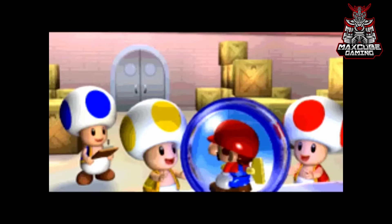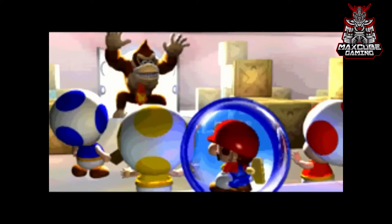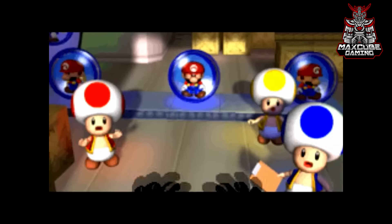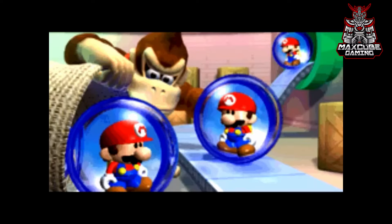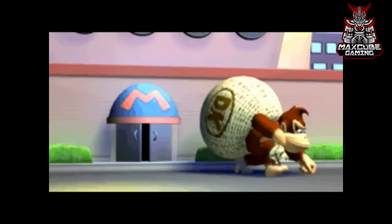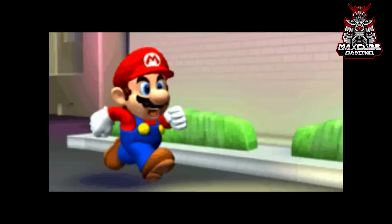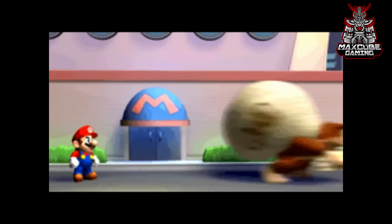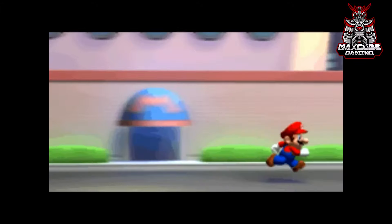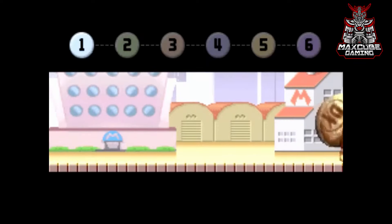The sounds and visuals bring the classic Nintendo experience to life. The graphics for Mario vs. Donkey Kong are vibrant and colorful, perfectly capturing the essence of the Mario universe. The character sprites and animations are smoothly designed, bringing the world to life on a small Game Boy Advance screen. The game's environments vary from industrial factories to lush jungles, each with its own unique challenges and obstacles.